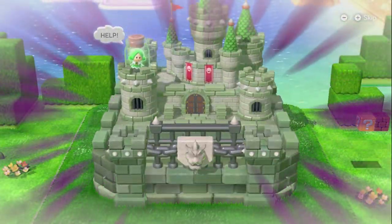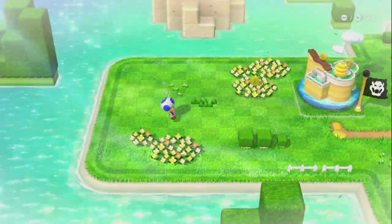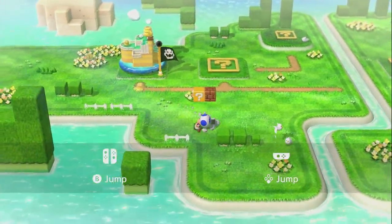Okay, so here we go. Typical Mario story - Bowser's being a bit of a bellend as usual, kidnapping all these fairies. We've got A to jump and can move around. Nobody uses Joy-Cons because they're rubbish, so I'm using my Pro Controller.